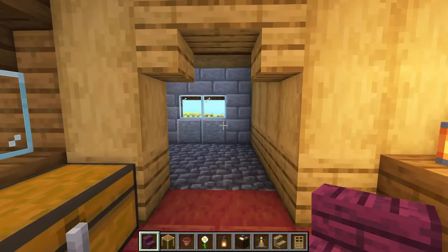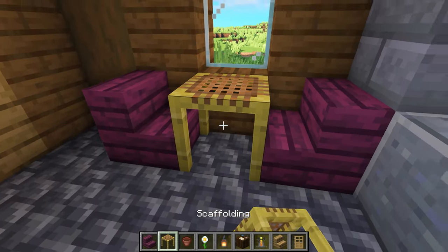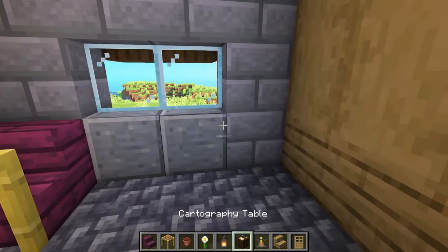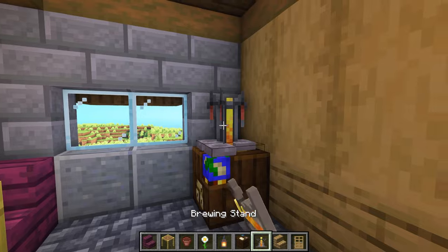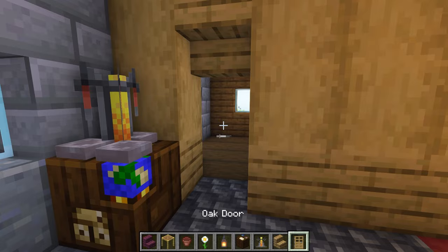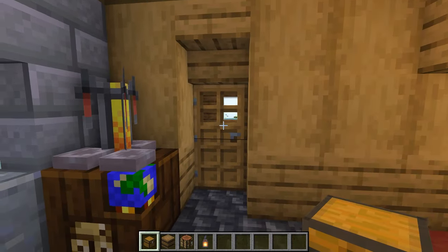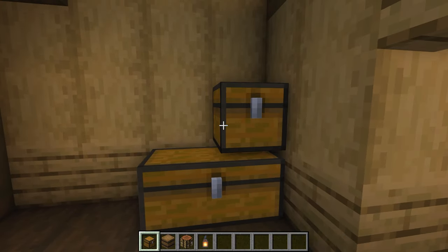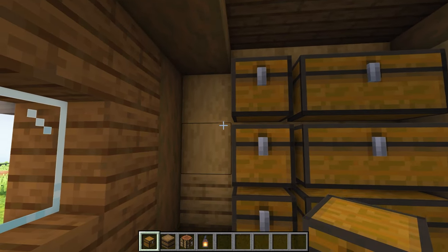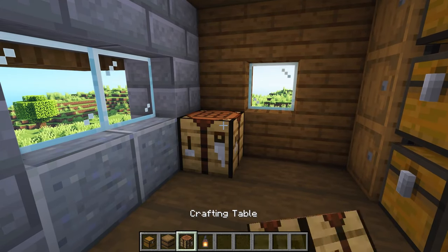Heading over to the next room, let's again build a small table using crimson stairs and scaffolding, and on top, I'm adding a flower pot with an oxeye daisy in it. Light up the room with a lantern, and then place a cartography table with a brewing stand on top. Punch out three blocks, and place an upside-down stair at the top and an oak door at the bottom. This final room is going to be our storage area, so let's begin by adding three rows of double chests and a single chest beside those. Add three barrels, and in the corner of this room, add a crafting table with a lantern on top.